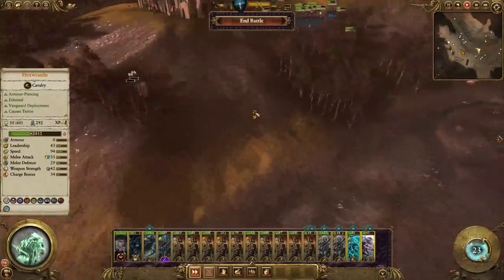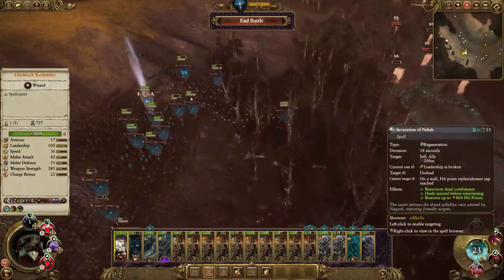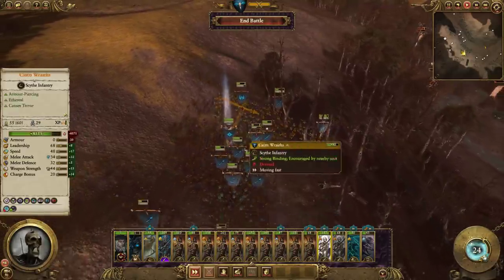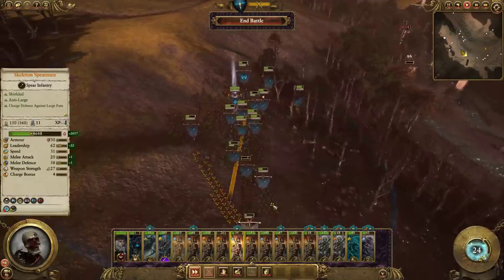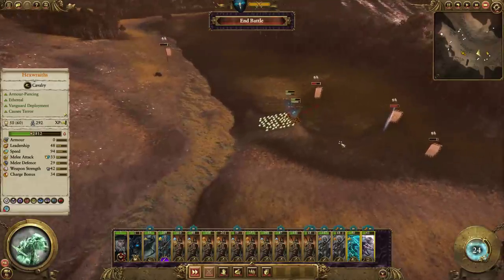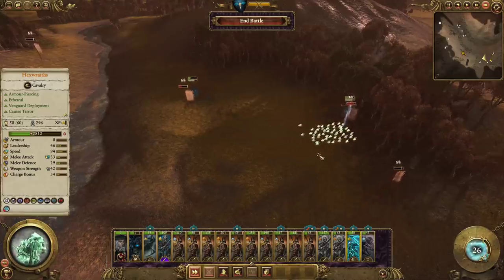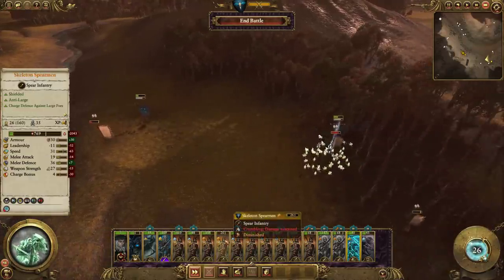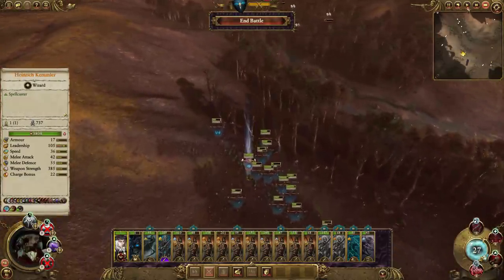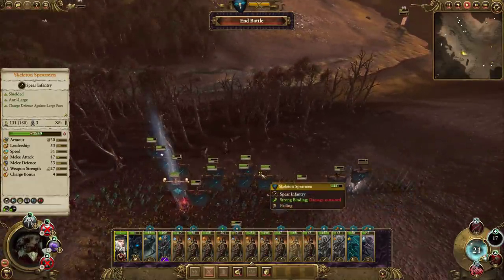I don't know which ones are part of the Force March army or not, so just run all of them down. Try to get them all together so they get the Master of the Dead buff for regen, before we cast any hex to bring any of them back to life. Won't worry about bringing the Hex Wraith back because I think we're in friendly territory, so we should be getting replenishment. But for example, this unit here can't replenish to full.